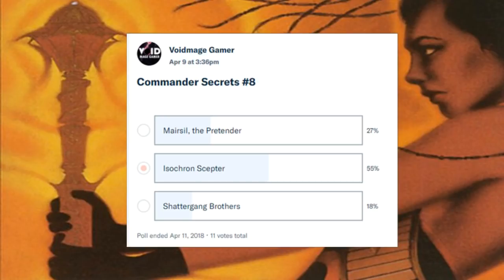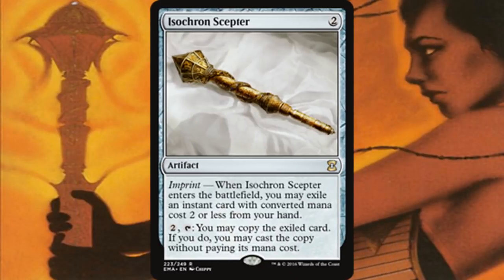Isochron Scepter is a two-mana artifact. When it enters the battlefield, it imprints a card — you get to exile an instant card with converted mana cost two or less from your hand. It has an activated ability of two mana and tapping: you may copy the exiled card, and if you do, you may cast the copy without paying its mana cost. That seems pretty fair for a CMC two-or-less card.